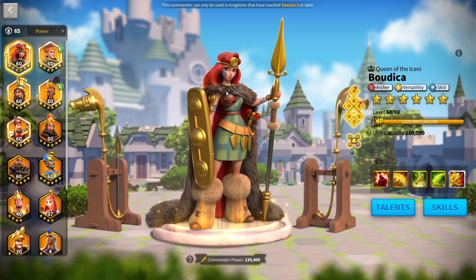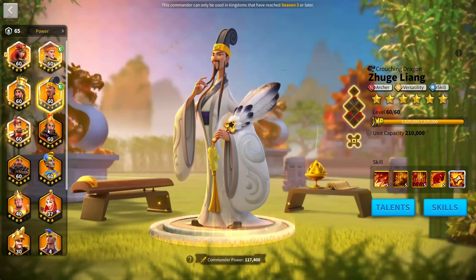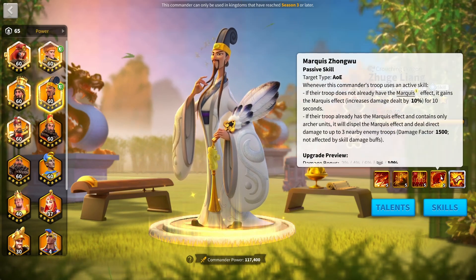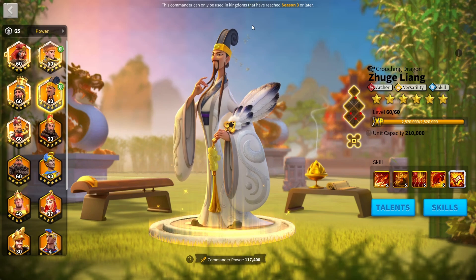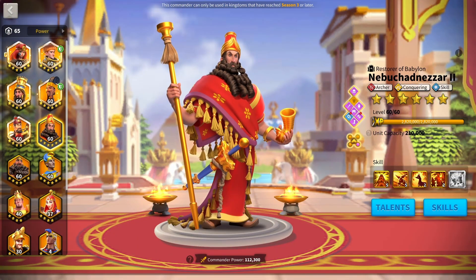Now let's discuss Herman Prime's best pairings, keeping in mind his skills are subject to change. Any of the three main AOE archer commanders are going to work with him. The main one I think Lilith was going for is Zulang. Zulang is going to be a very strong pair because Herman Prime increases his AOE damage, makes him take less all damage, and also provides march speed. It's pretty much everything Zulang would want in a commander. I expect Herman-Zulang to become one of the main open field archer marches that most players run.